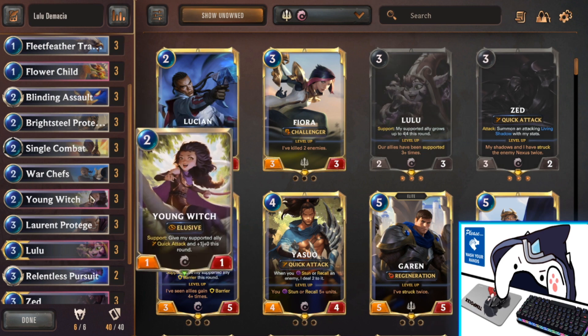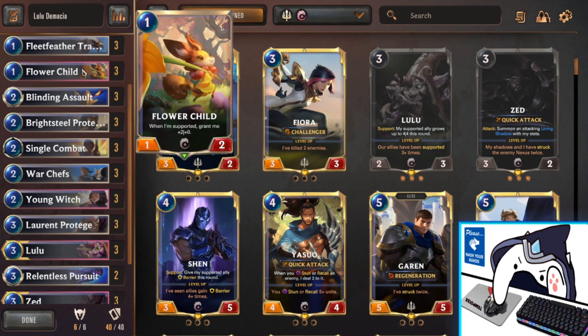Next we have Triple Young Witch, another new card from Targon. She is elusive, so if you play her on 2, your opponent's probably not going to have an out unless they play an elusive of their own like Young Witch or Green Glade Duo. She's basically always going to get her attack off. When she supports an ally on the left, letting them attack afterwards, she gives them +1 attack and Quick Attack — which is really good on turn 2. You basically turn any of your 1-costs into Lucian. That works especially well with Fleet Feather Tracker and Flower Child — you can see where all these synergies start to snowball.